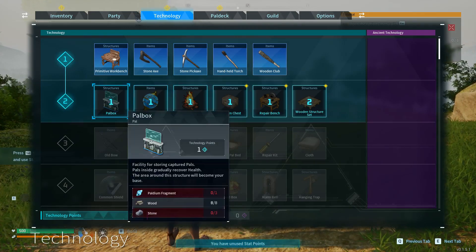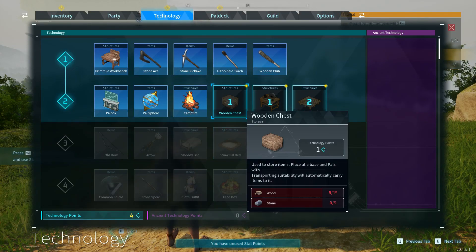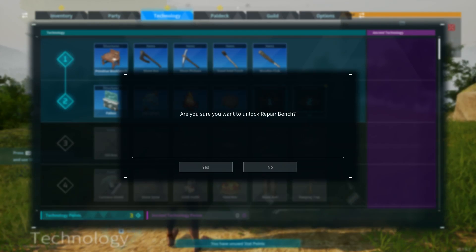With that level up, we can unlock the POW box and the POW spear, campfire, wood chest, repair bench, and wooden structure.